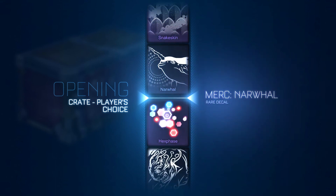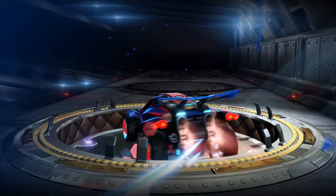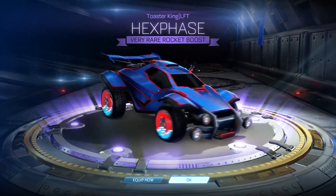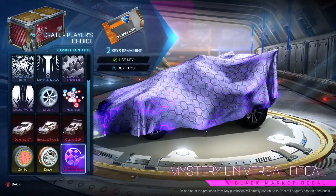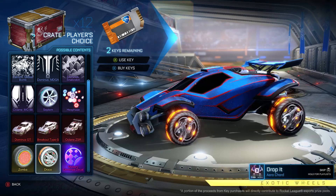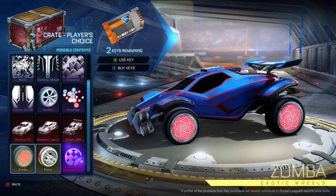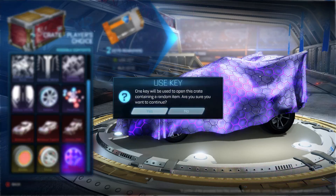Let's go! Yes, that's amazing! That goes so well with my car. Two keys. I got two painted items in a row last time with two keys remaining, so let's go. We need a painted mystery decal. Let's just go - painted Dracos and mystery decal, come on!